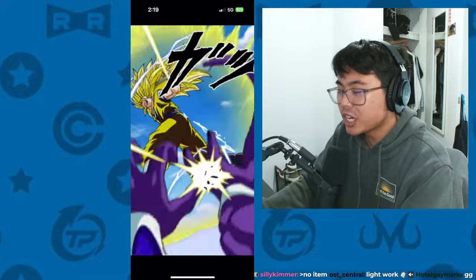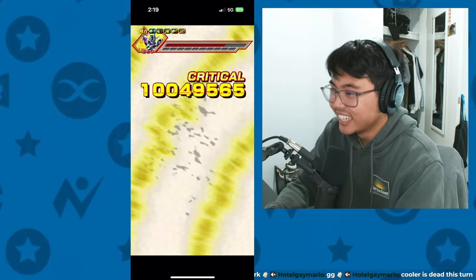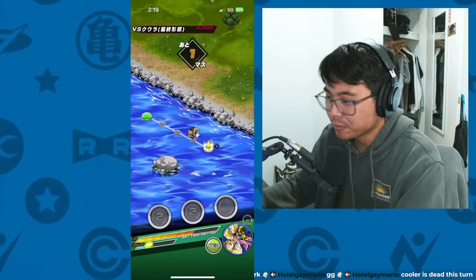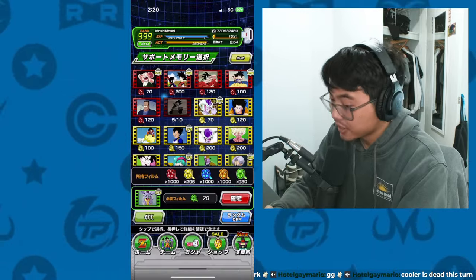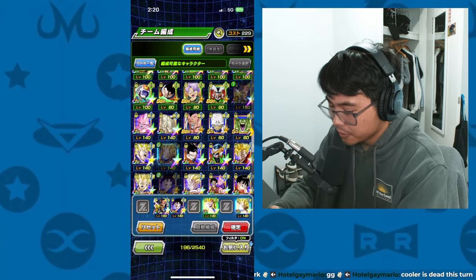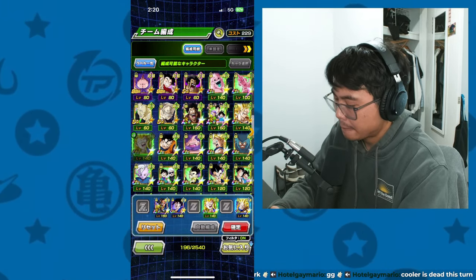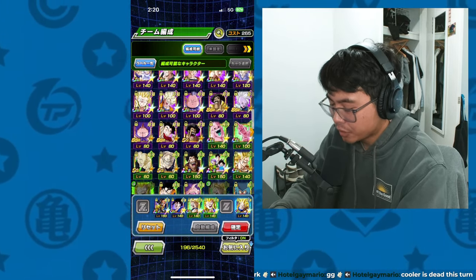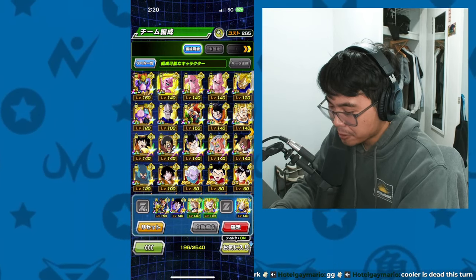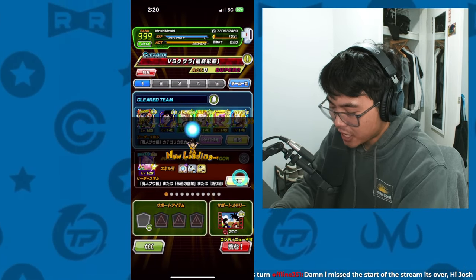We just need this guy. We need that exact rotation — this exact rotation kills. That's all we need, and we do it with no items. Doesn't include support memory, so we'll do that. Vegito, Goku, those two. Super Saiyan 3 Goku, just some sort of damage output. Maybe overdone.